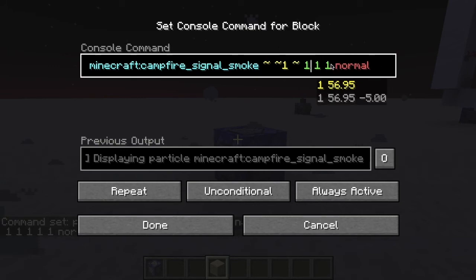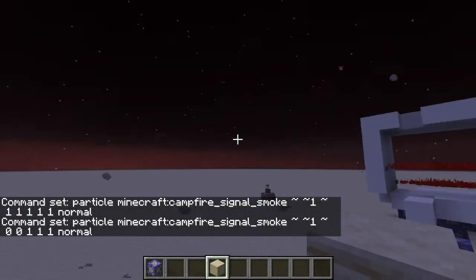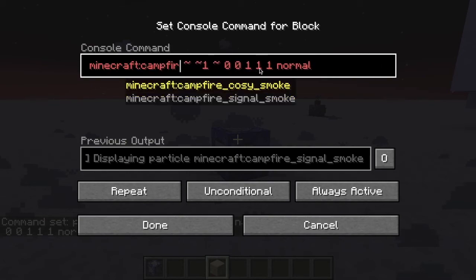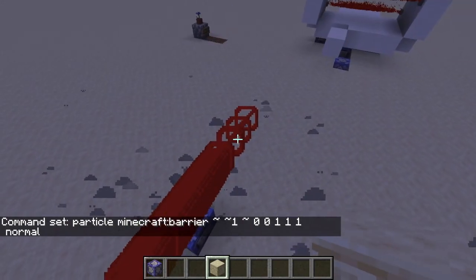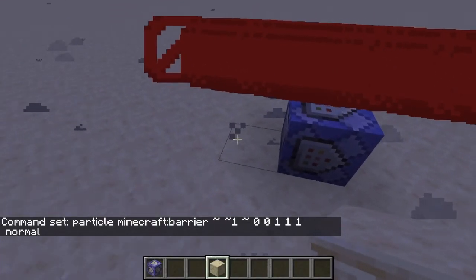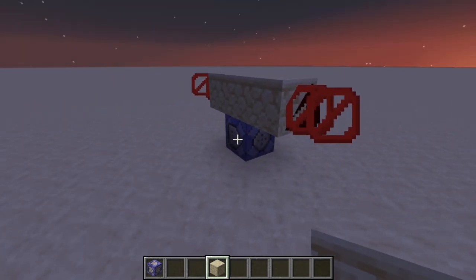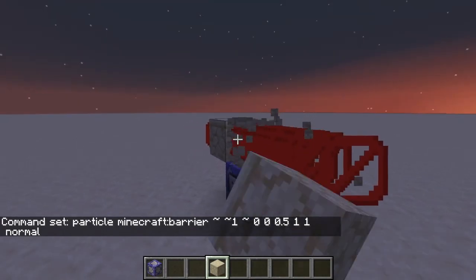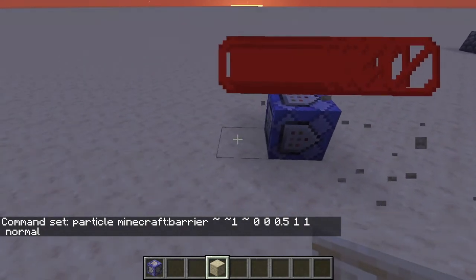So this is zero zero one, meaning it goes in both directions along one axis. Let's switch to the barrier particle — you can see it goes this way. Because we put 1 0 0, it goes one block in each direction. Since it actually starts in the middle of the command block, you probably want to use 0.5 for a precise one-block spread.